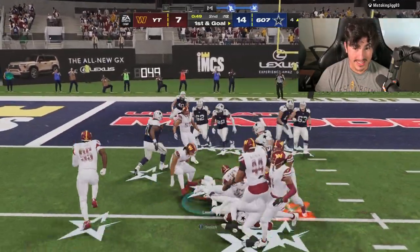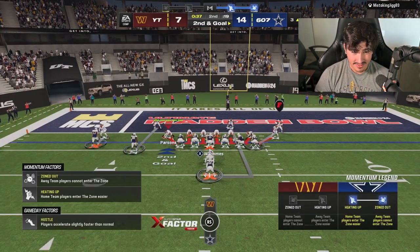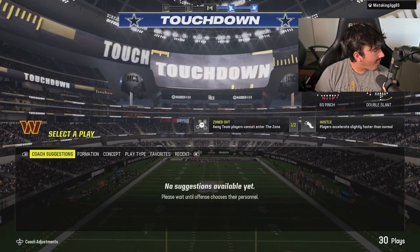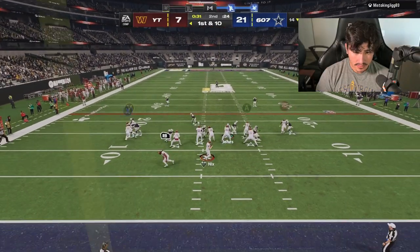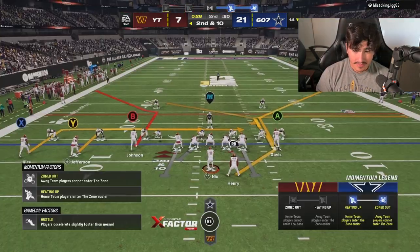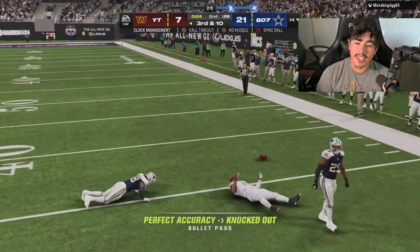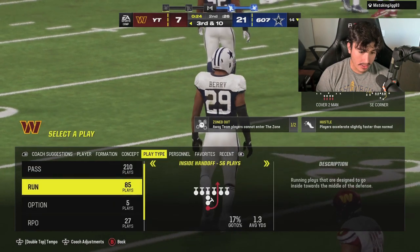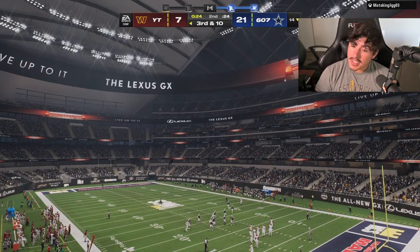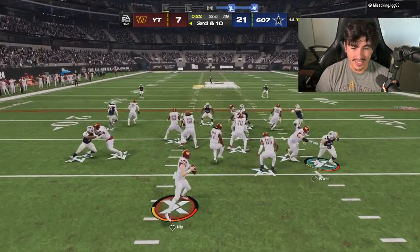Get Emmett Smith! Y'all gotta stop him here. How Vernon Davis, how are you dropping that? My team does not want to win. It's funny because Bo Nicks is actually throwing dimes and my wide receivers are dropping everything. I'm not sure what to do about that.